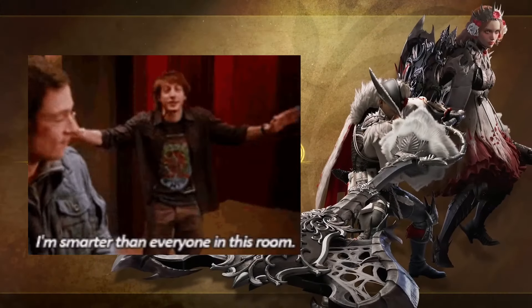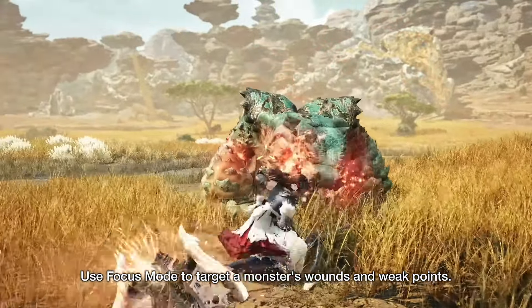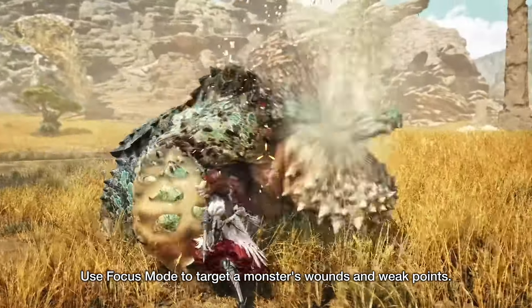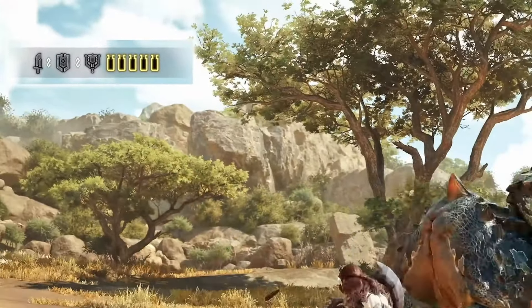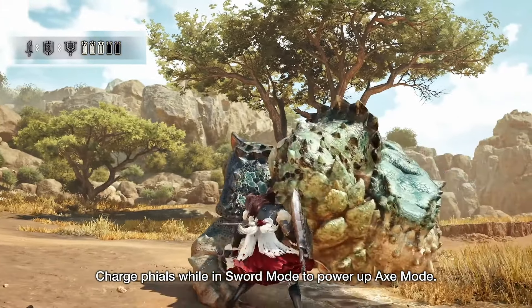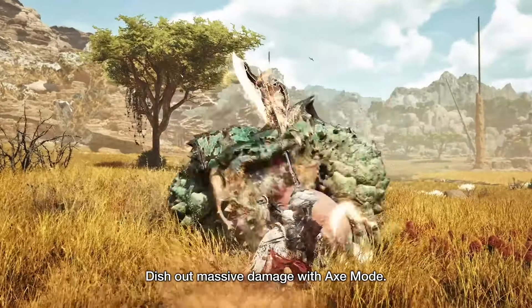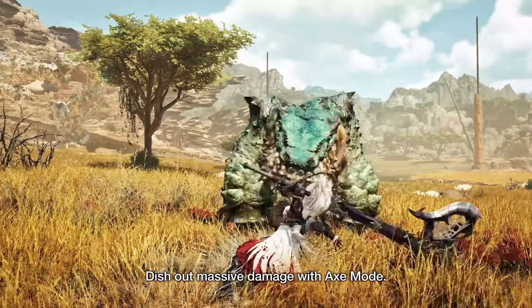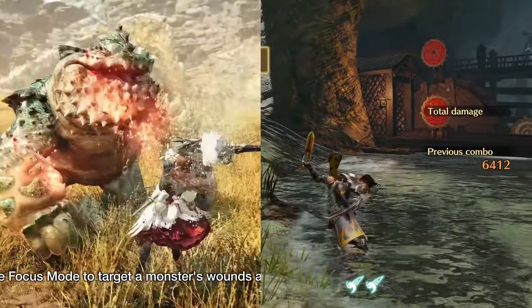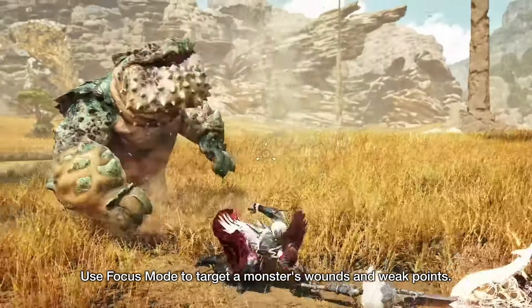The Charge Blade — when you have to use something complex to stand out. We saw a condensed spinning slash move, which is a switch skill introduced in Rise, and the X icon at the top left corner suggests you'll have more choices on what to charge, as when you chose that playstyle before, you couldn't charge the sword anymore. There's also a new spinning attack after a discharge, with what I assume to be a guard point, and the focus mode attack looks a lot like the unsheathed attack from Sword and Shield, and afterwards you cut the monster into pieces.